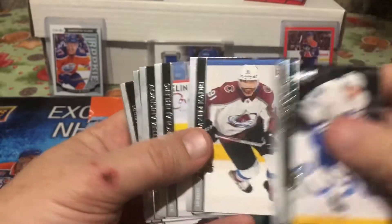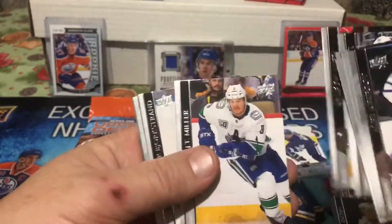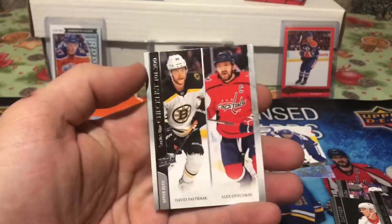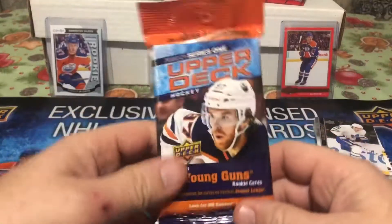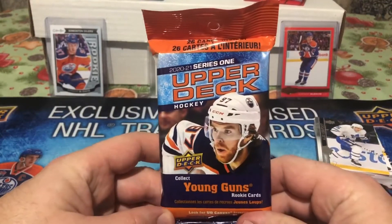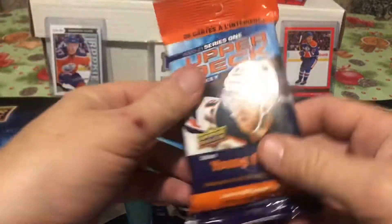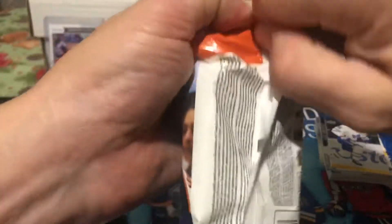Let's see if we got any more hits — I think there's only one hit per fat pack. Pretty much all base. I got the Young Gun and a checklist — Pastrňák and Ovechkin checklist. And here we go, pack number two. Fat pack, rack pack, value pack — 26 cards per pack. Upper Deck. Young Guns canvas, regular Young Guns. Alexei Lafrenière — let's do it.